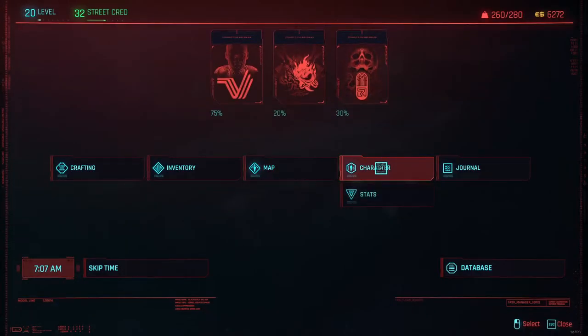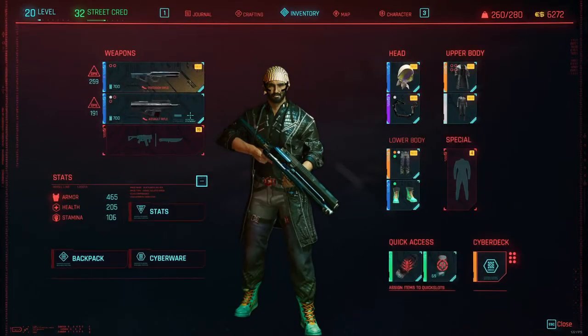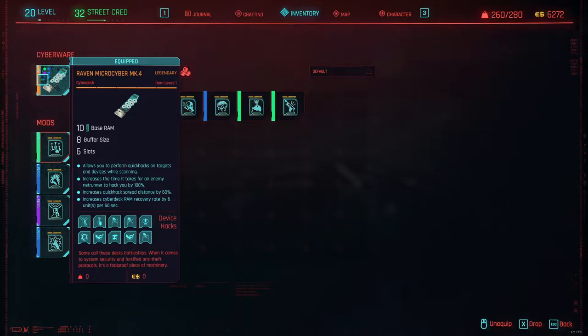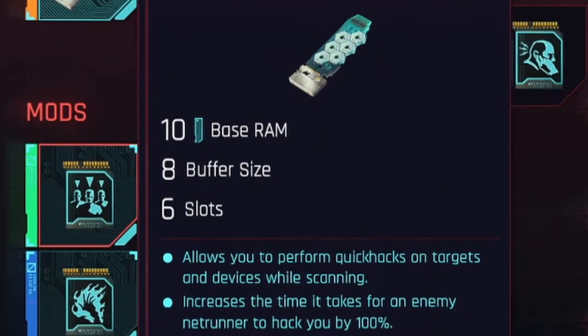The first option is the easiest option, which is to just upgrade your cyberware. I would recommend getting a cyberware with a buffer of eight at least, which will usually be enough to complete all daemons in a single protocol or access point. An example cyberware you can get is the Raven Microcyber MK4, which you can get pretty early on and has a buffer of eight and a lot of other nice things.